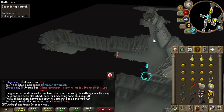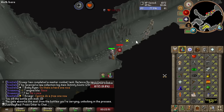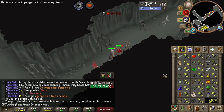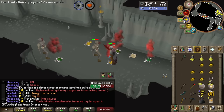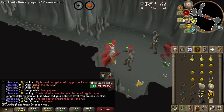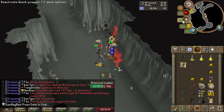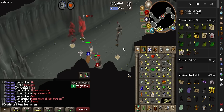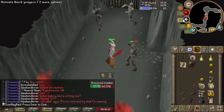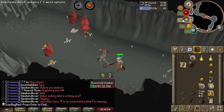We're just gonna get our Defense to 70 because we gotta do some Barrows soon for the armor for Perilous Moon, and I need 70 Defense. We got our first Defense level — 61 out of 70. I'm also getting some planks too. That's 180 kills per hour right now just with a dragon scimitar — 1 in 800 drop rate. It's gonna take anywhere from 4 to 5 hours on average to get this axe.